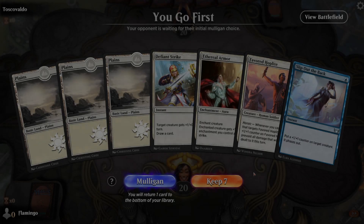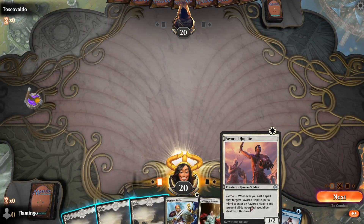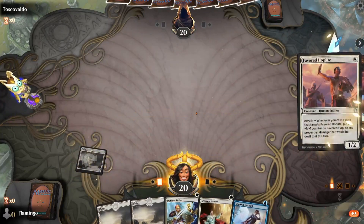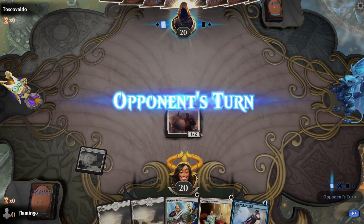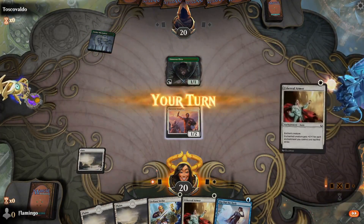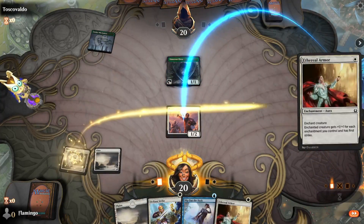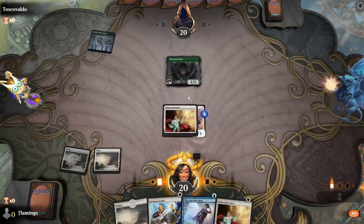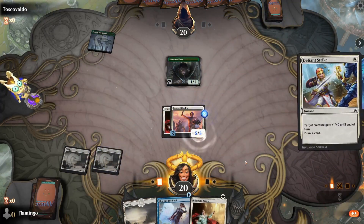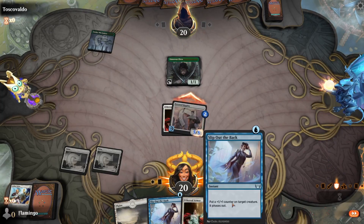We're back playing our blue-white heroic deck. Got a Favoured Hoplite to start the game, so that's not too bad. Play Ethereal Armour. Another Slip Out the Back — shame we haven't got any blue mana.